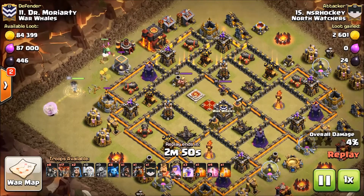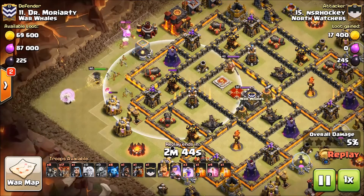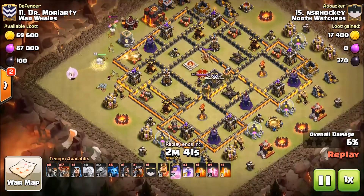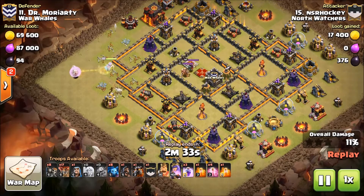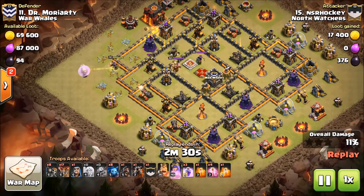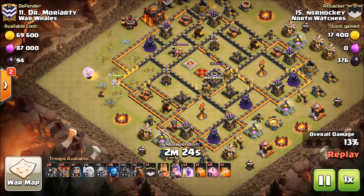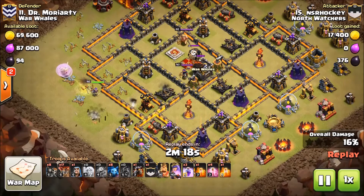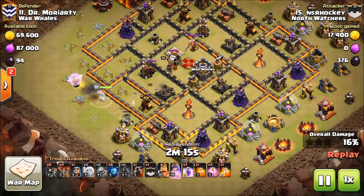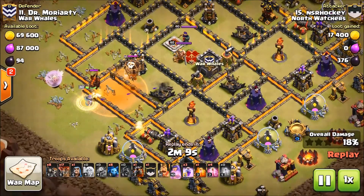That baby drag is telling me he's trying to push the queen to her right. Looks like he might be targeting this air defense with this walk — he wants to get in and get that AD down. I don't see a skelly spell, so I think he's trying to push in and actually engage the royals. There's a hog — he's trying to pull the CC possibly.